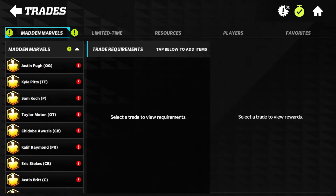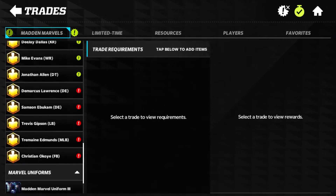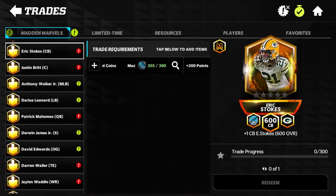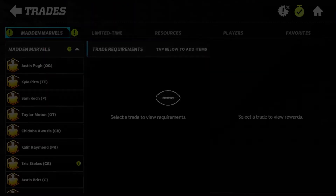I believe I'm only going to go for one or two more Marvel players before I start ranking up and finalizing my team. We are going to choose Eric Stokes as our cornerback. I will get Marvel coins from getting Sean Taylor and maybe from the discount trades as well. I'm kind of waiting for the Fourth of July fireworks to open before making any huge decisions, but as of right now Eric Stokes is going onto the team.